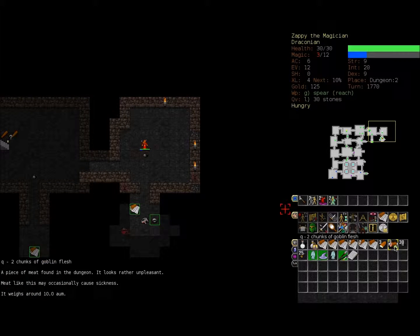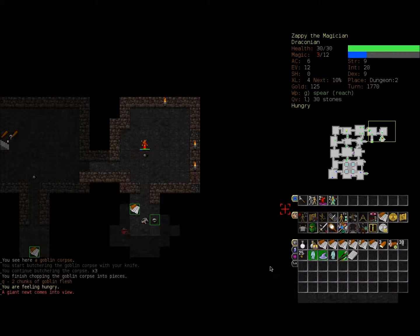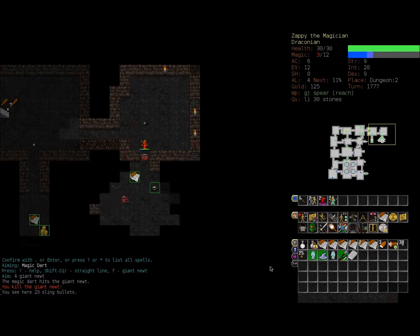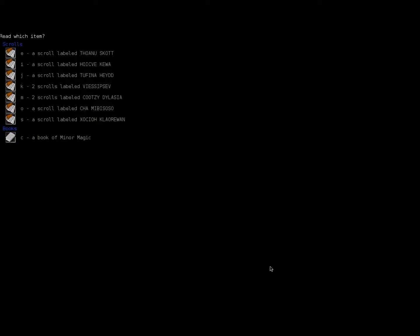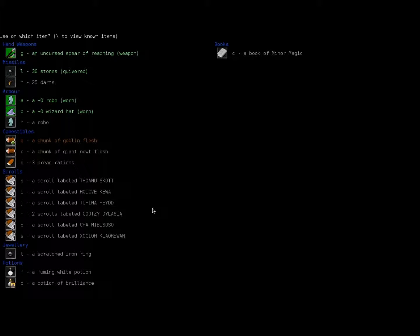Picked up meat which is potentially sickening. Let's test our luck - yes I want to eat a chunk of goblin flesh. It tastes terrible but it's otherwise harmless. Yay for us. Oh look, a ring - let's pick up the ring. We've got several duplicate scrolls now, so let's see if one of our duplicate scrolls is the scroll of identify. We'll start off with the scroll named Visea Perfisev or whatever. It's a scroll which can be used on an item - this is promising.